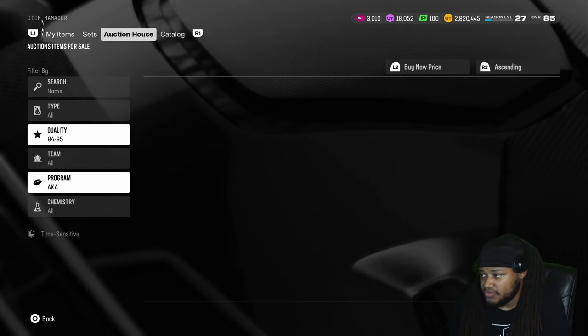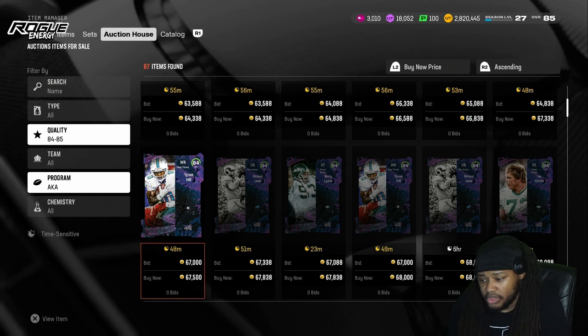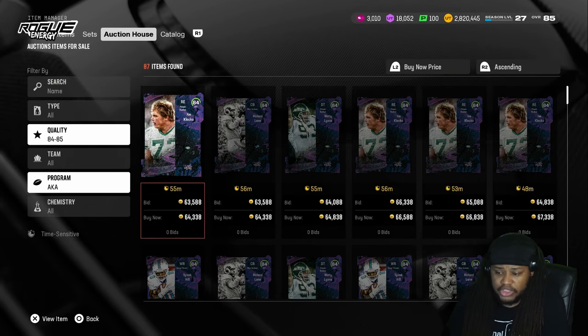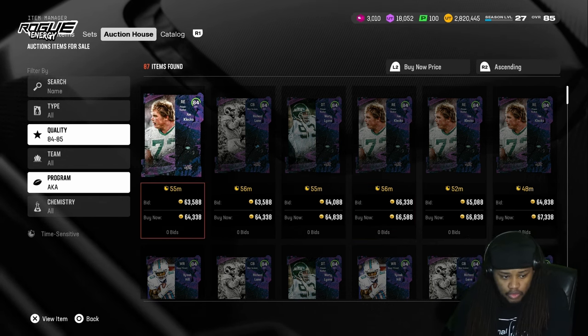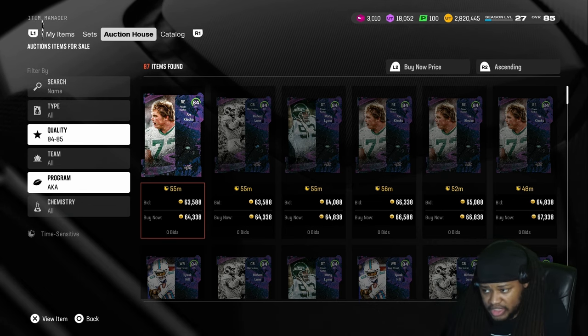You really want to get these for 60. 64 is cool but you really want to get these for 60. I'll settle for getting a Tyreek Hill around 64 because that's cool, but realistically you want to get all of these for 60. If you get them for higher than you really want to, then the profit margin - you make less profit, you know what I'm saying.